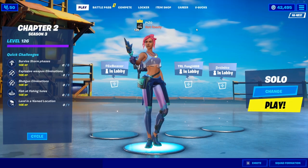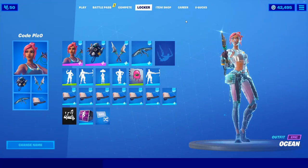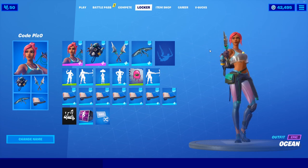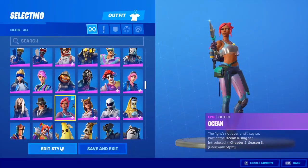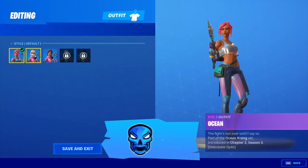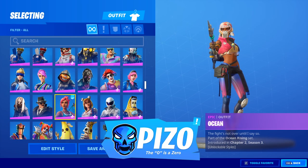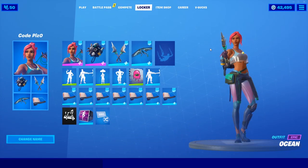Alright, very quick and simple — we are reviewing the Ocean battle pass skin from Season 3. She is a tier one skin and does have an additional edit style by completing six of your weekly challenges. We will be going over the default and the Riptide style, helmet on and helmet off, for all of her cosmetics. We have outfit combos and back bling combos, so with that said let's get sweaty. She is part of the Ocean Rising set.